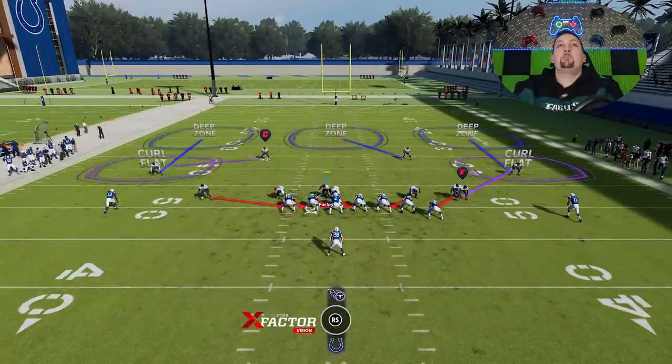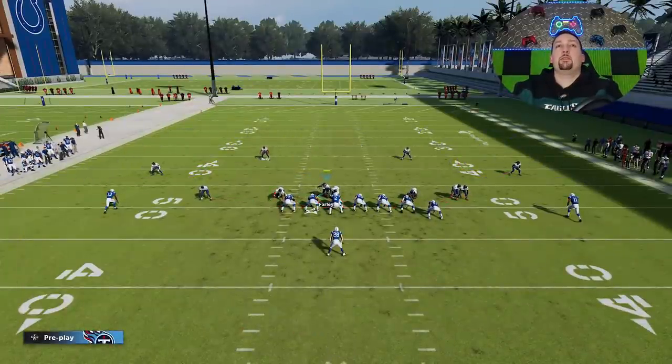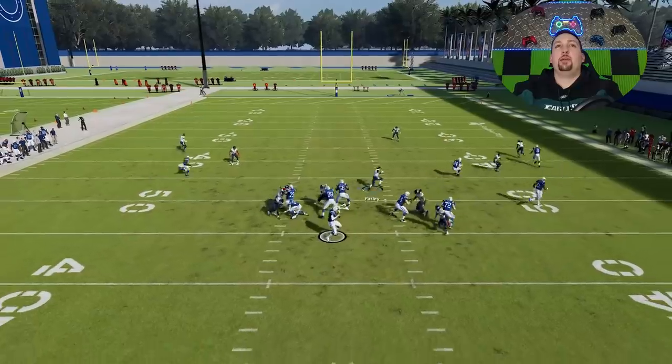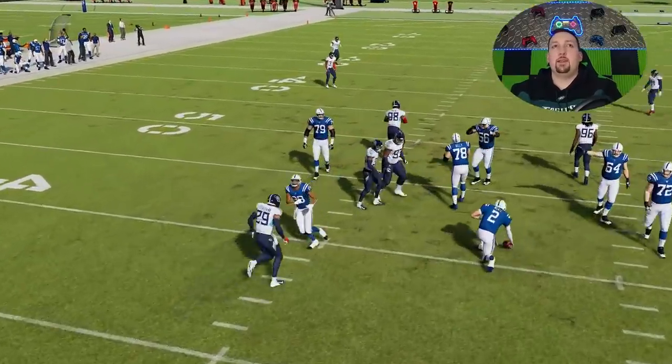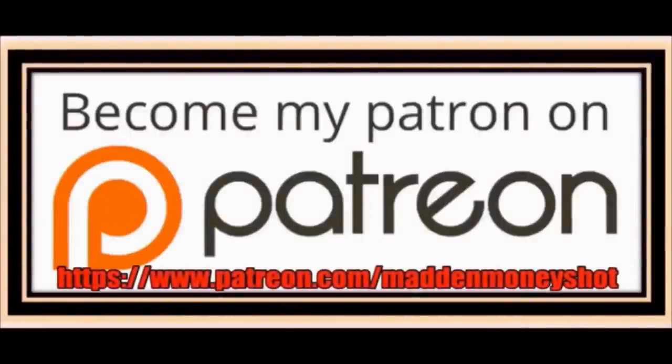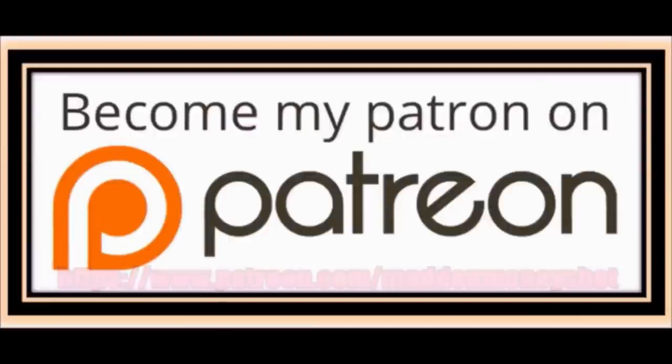We'll do this one more time — on a possible run play I'd definitely be in Cover Four, but you can see boom, we get the guy coming off the edge. That's the safety that just moved out — very easy, getting a lot of sacks. I'm going to end the video there. If you guys want to see more plays out of the Titans or a different playbook than the one I've been using all year, hit the like button and let me know in the comments. Thanks for watching. If you need more help or want to show your support, head over to my Patreon for exclusive content like ebooks, bonus plays, early access to my blitzes, and more — link in the description below.